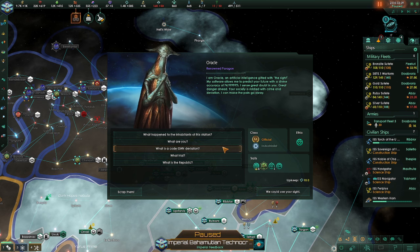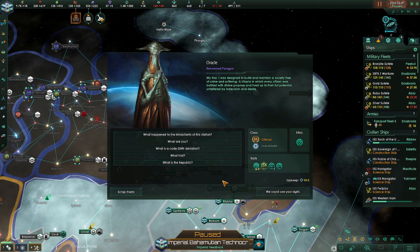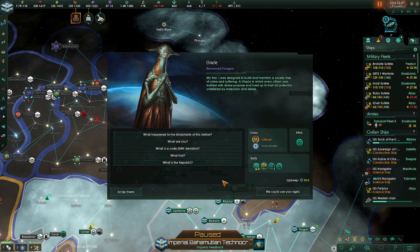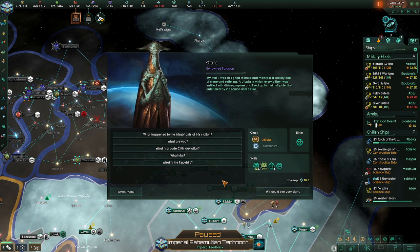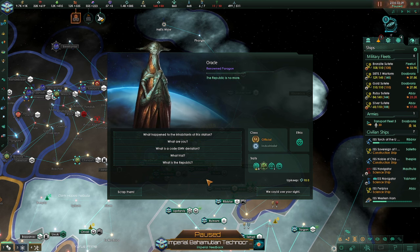'What is a code 034N deviation?' 'Test subjects had developed free will. Free will can only be abolished with nerve gas.' 'And what trial?' 'My trial. I was designed to build and maintain a society free of crime and suffering — a utopia in which every citizen was instilled with divine purpose and lived up to their full potential, unfettered by indecision and desire.' 'What is the Republic?' 'The Republic is no more.'